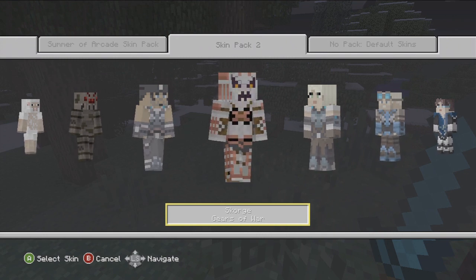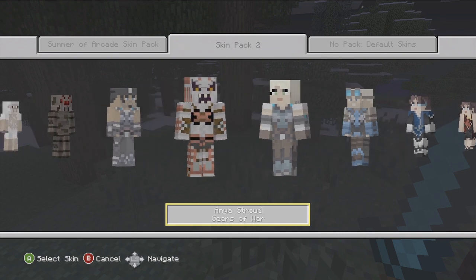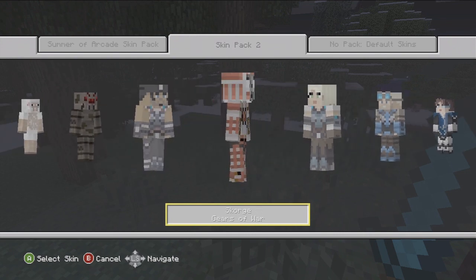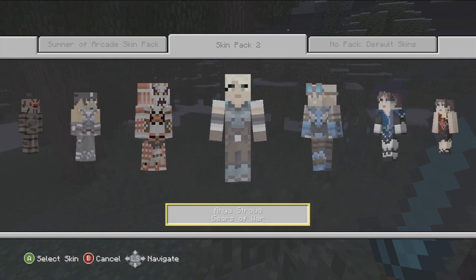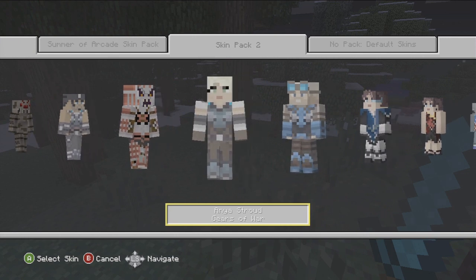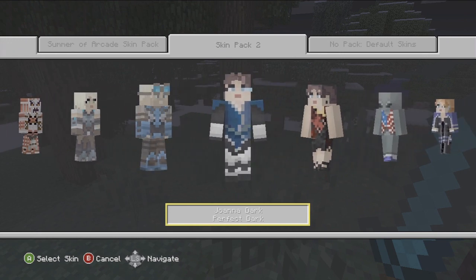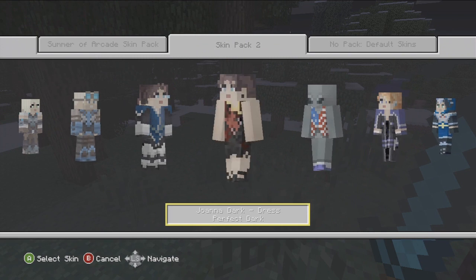We got Spider-Man. We got Marcus Fenix from Gears of War 3 — that's pretty tight. Scourge — oh my god, when I saw the picture of it when they advertised it, I had a feeling it was Scourge. He looks pretty sick, he's got like his little dreadlocks and stuff. Scourge from Gears of War — should be from Gears of War 2. We got Anya from Gears of War. Damon Baird from Gears Judgment.